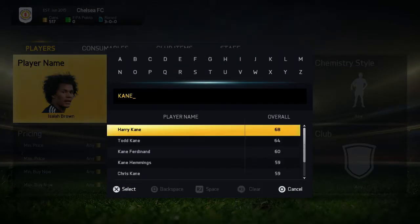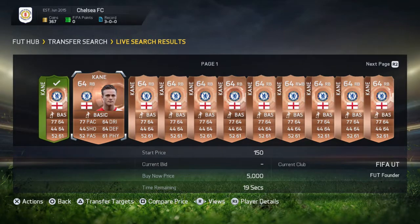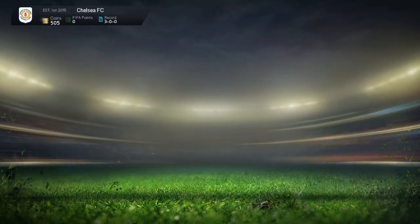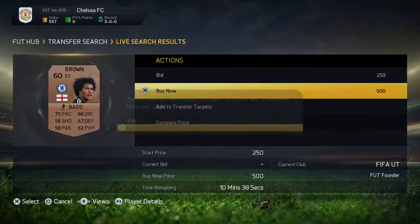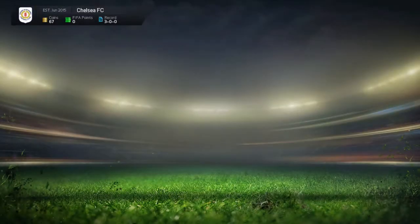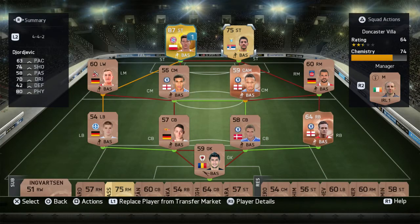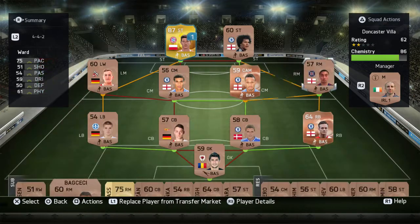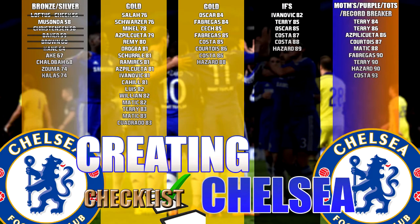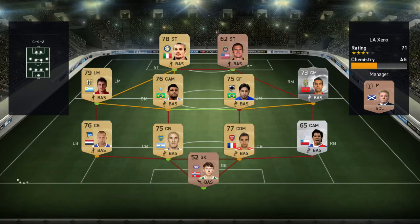We start off by trying to get Todd Kane and we pick him up for 150 coins, which is a bit weird because there are loads of other players going for 500 coins who aren't nearly as good. I haven't actually ever seen him play for Chelsea. We also go and buy Isaiah Brown, which means we can check these guys off the checklist after putting them into the squad. Todd Kane goes in and we say goodbye for one game to Dardovic - he hasn't done well against better opponents. Adding an English player at right mid gets our chemistry up considerably.